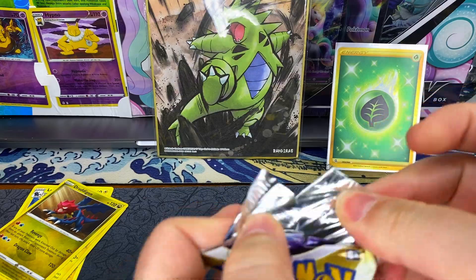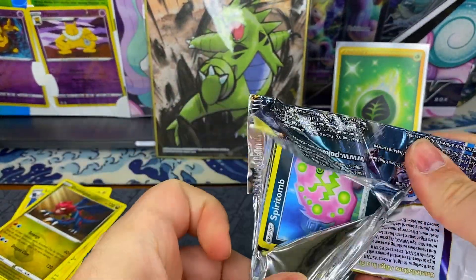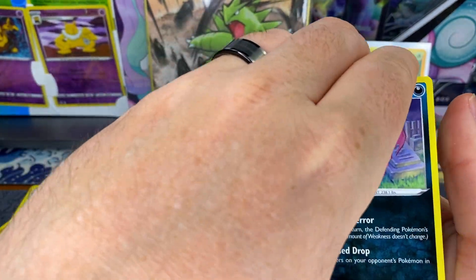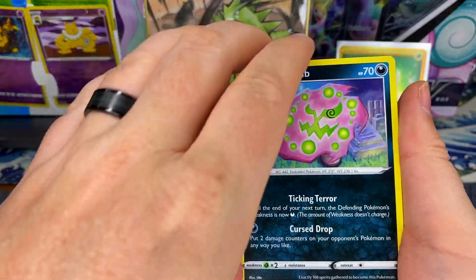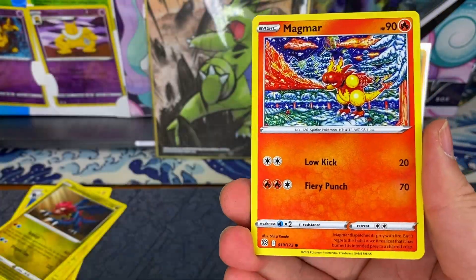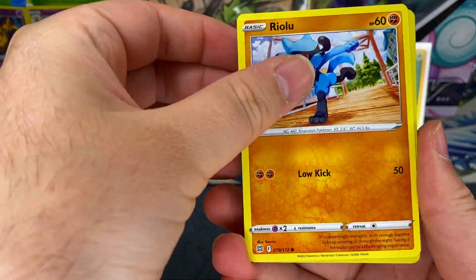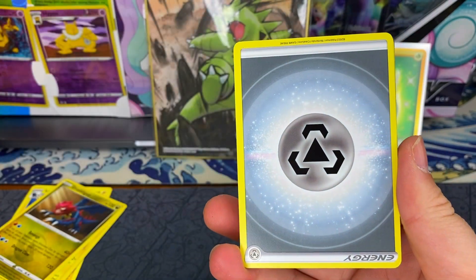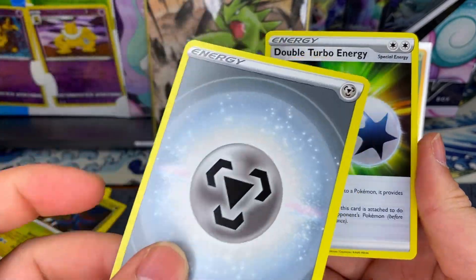This box thing I saw - normally they either have box things or stuff in tins. You don't really normally see just like a damn cardboard lunchbox. Another hollow Mewtwo - I feel like we've got a million of those. Upside down energy.